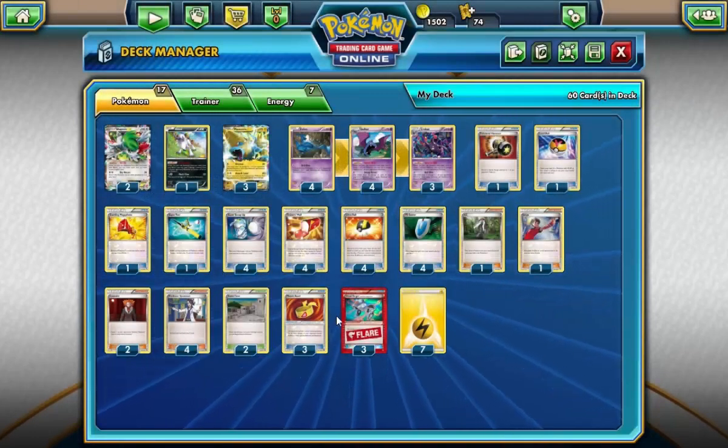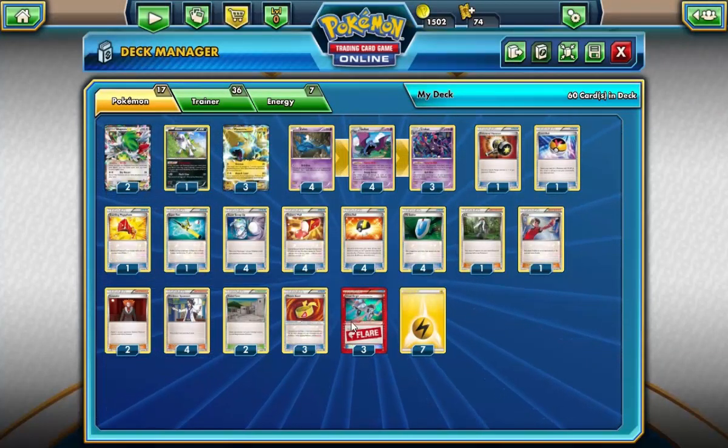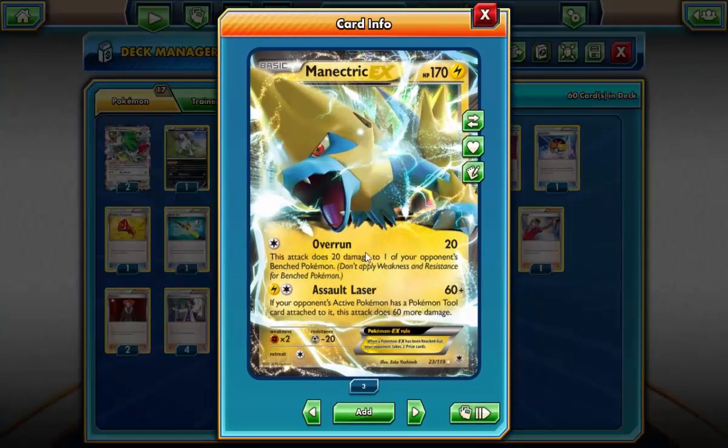Looking at this list, I don't play any Breakpoint cards — just a regular list with a couple of different interesting things. Starting off with Manectric EX, it's got the Overrun attack which does 20 damage and 20 to a Bench Pokemon, which is really nice. Spread damage is always good; it helps put a bit of damage on the board. It's also got Assault Laser, the main attack we're going to use, which does 60 and 60 more if your opponent's active Pokemon has a tool attached.